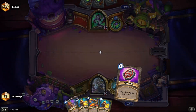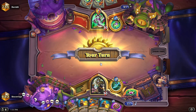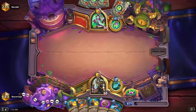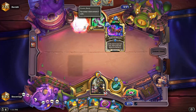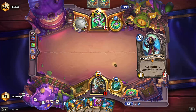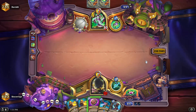It is Quest, so we know it's OTK — this is actually just a really fortunate draw on our part. Both Aim Shots, Quick Shot, Arcane Shot, everything that can go to the face. I just want to use our mana as efficiently as possible and do as much damage as we can every turn.